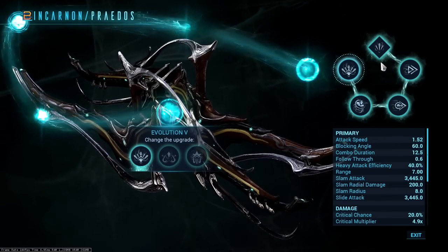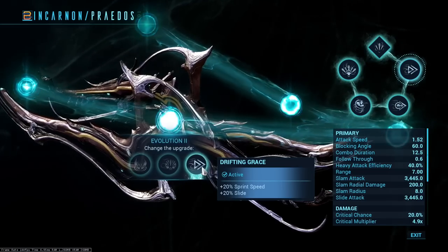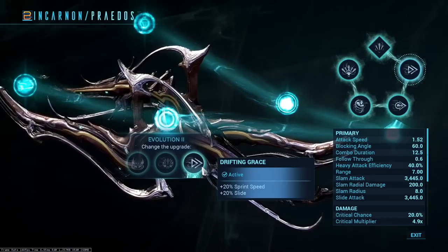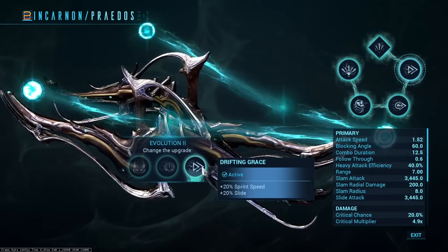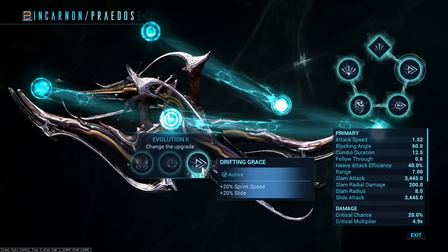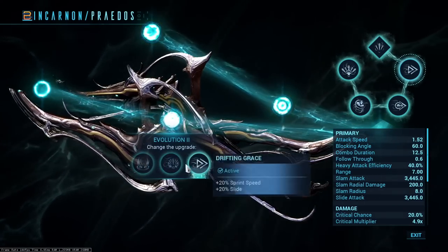We're doing the more unique build — the slide attack build. For those who miss the old Atterax, this will be right up your alley. Our first evolution gives plus 20 sprint speed and plus 20 slide. The plus 20 slide is very nice; you can mod your Warframe for this or use Nezha — though I won't be using Nezha here because he has an automatic advantage since better slides make this build much better. Your other option is Whirling Fury, which is just plus 20 attack speed. Slam radius is useless, so it's pretty much a choice between two and three.